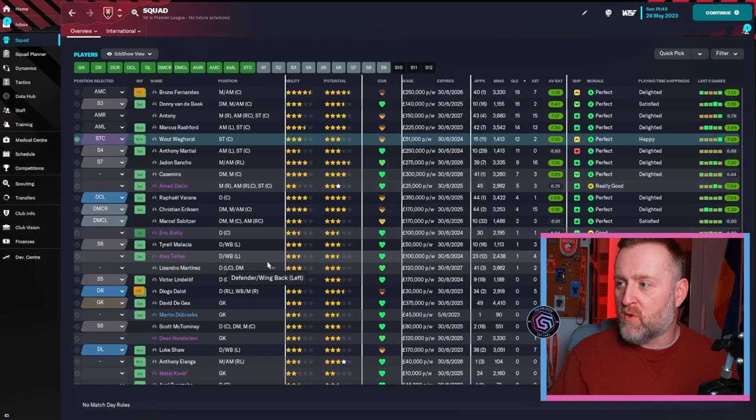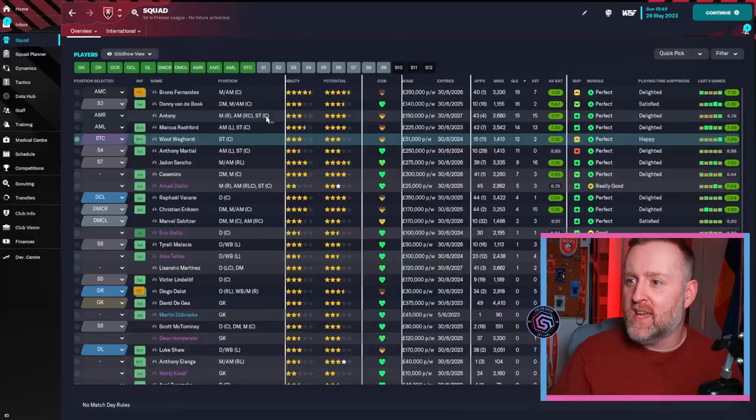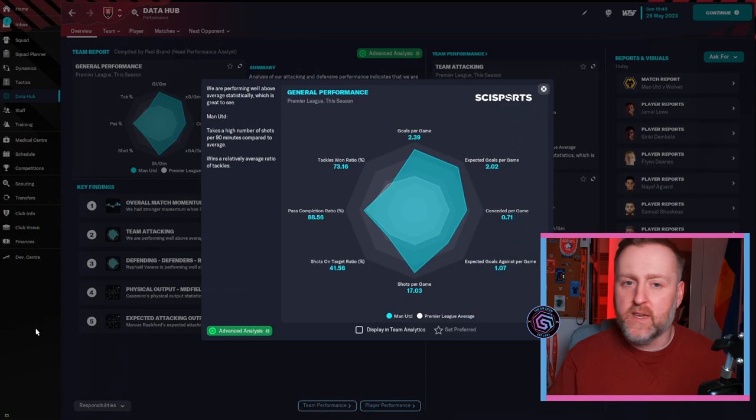Big Højlund only started 15 games but scored 12 goals — not sure why he didn't start more, that's annoying. But Bruno Fernandez got 19 goals and 7 assists as the attacking midfielder. We even got 16 goals from Donny van de Beek — amazing. Anthony got 15 goals and 15 assists, Rashford 14 and 13, Sancho 9 and 16. The productivity we got out of that front four is phenomenal. Eriksen got 4 goals and 15 assists — key man in that DM position.